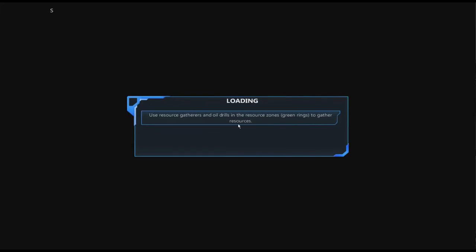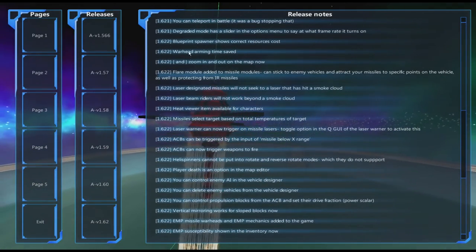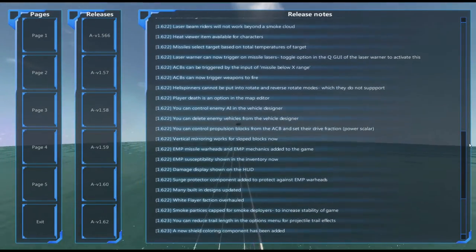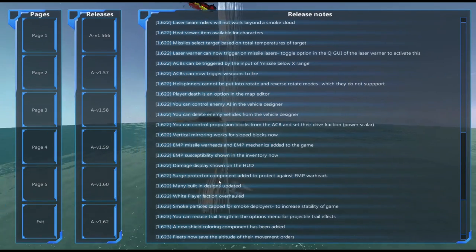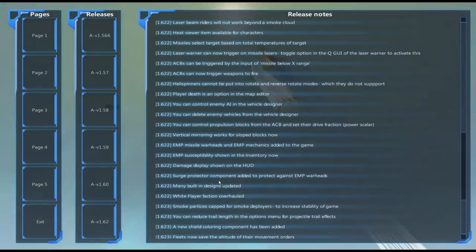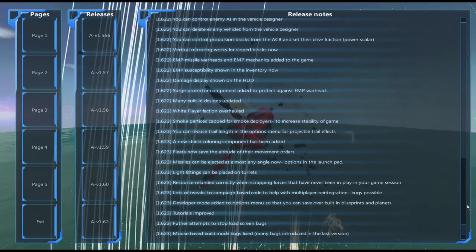Please check the full list in the patch notes — when you come into the game, on the right-hand side you have release notes showing all the changes. Going through: warhead arming time saved, blueprint spoiler now shows correct resources which was a problem before, heat viewer updates, heli spinners, and the surge protector. A surge protector attracts all of that EMP pulse and takes the damage rather than your other components — but don't put it right next to your unit, otherwise when it gets destroyed it destroys everything else too.